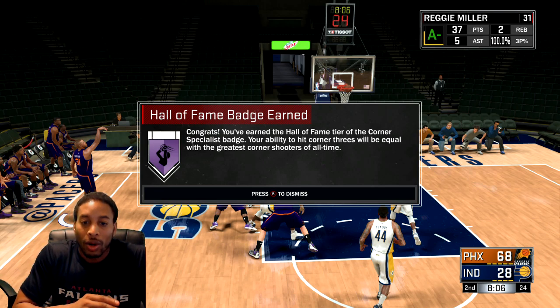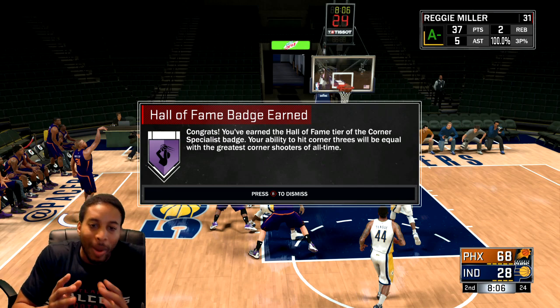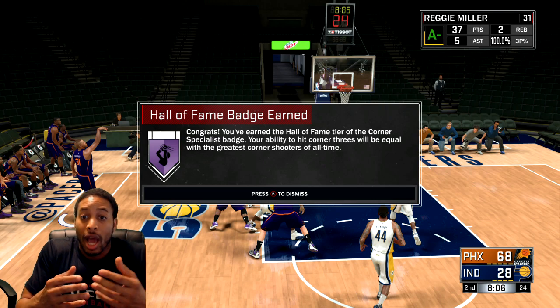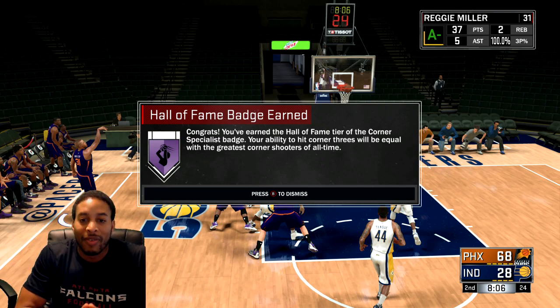Once you do that, leave the game, go ahead and finish your game, go make the Badge Goal. As soon as you make that Badge Goal, go back into MyCareer and then you have to make 50 corner threes. Once you make 50 corner threes, boom, you'll have it.